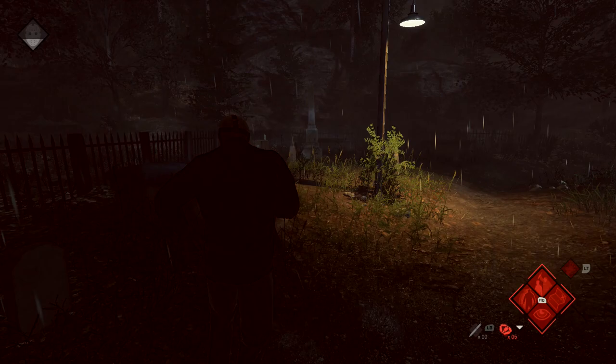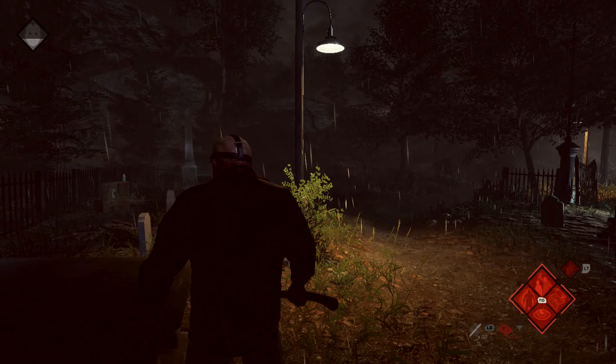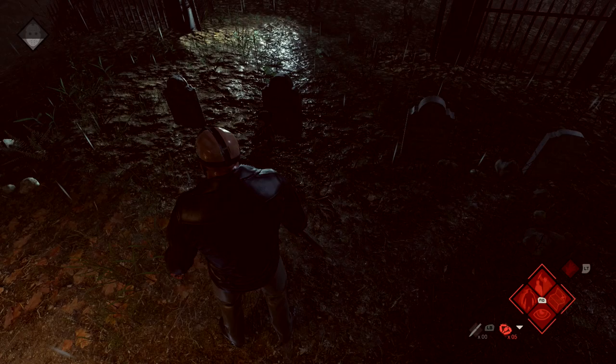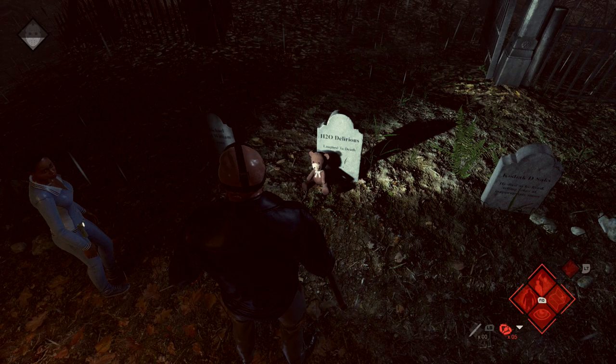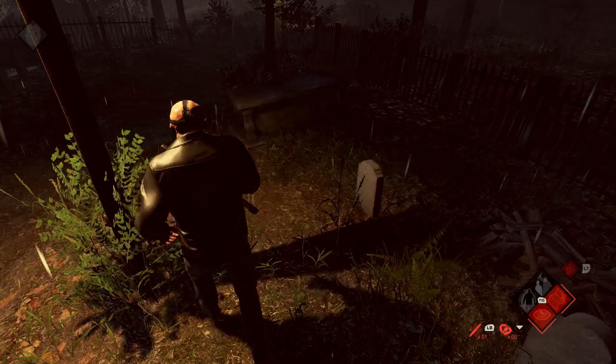Then what you want to do is turn to the right of the obelisk and head over to this batch of tombstones. The second one from the left should have the teddy bear. All you have to do is just approach it. The achievement might take a little while to pop, so just keep circling the tombstone until it does. Just be a little patient with this one, as with any of these kind of collectible achievements.